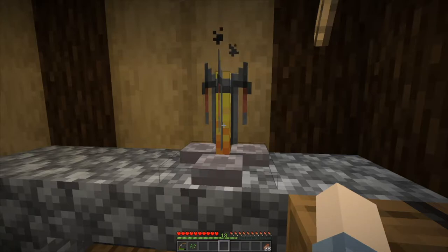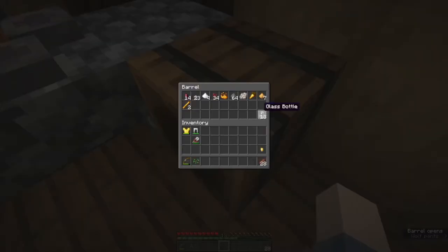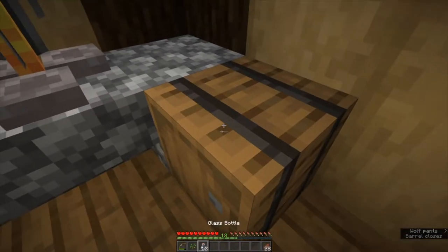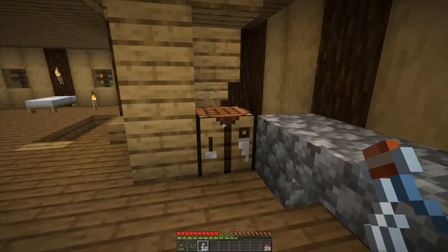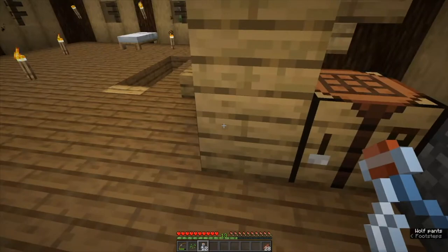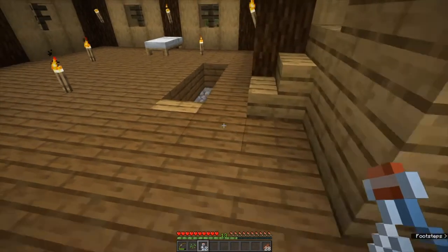We need to go fill up our water bottles. We're going to leave one behind because we only need 12. You can fill these up by right-clicking the empty water bottle on any water source block, or if you had a cauldron filled with water you could use that. For now, let's head out to the pond to fill these bottles up.